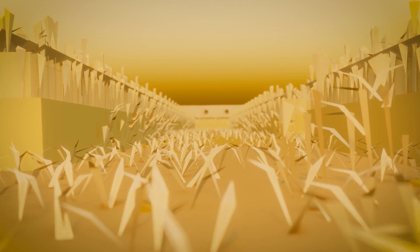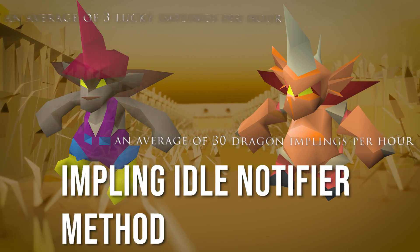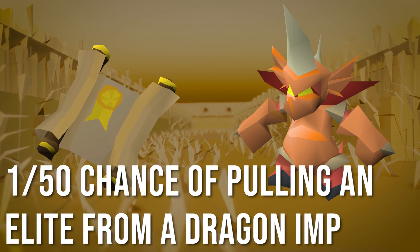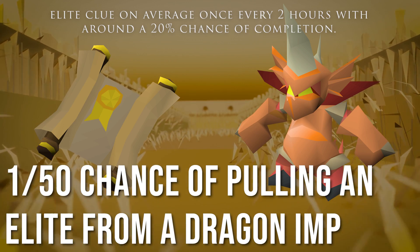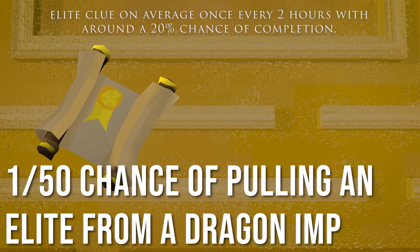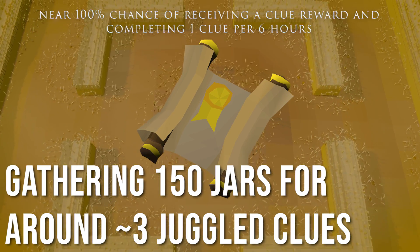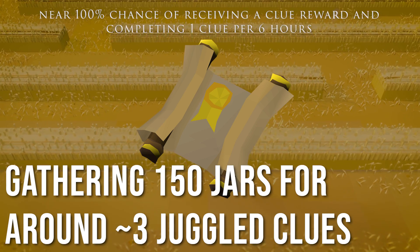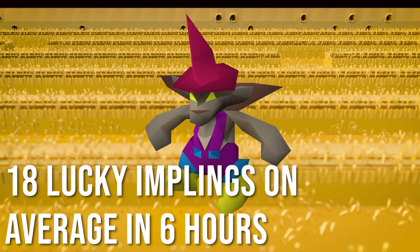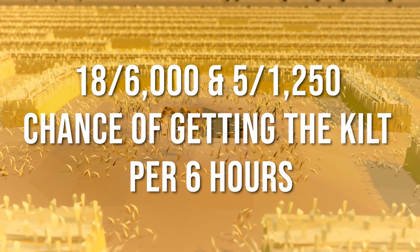With this new method we're going to be looking at a much higher rate. An elite clue from a dragon impling is a 1 in 50 chance, so on average we should be getting an elite clue less than once every two hours, and we say have about a 20% chance of completing all the steps. But with the possibility of juggling clues out of the impling jars — about three at a time — this puts us to a much closer 100% chance of receiving a clue reward and completing the entire elite clue. We should be completing an elite clue once about every six hours, and getting 18 lucky implings on average in that six-hour span — that's 18 rolls on the roughly 1 in 6,000 chance of getting the kilt from the lucky impling jar.